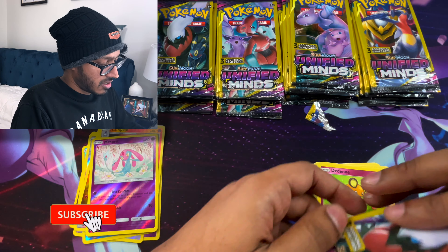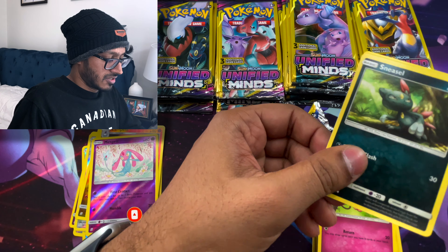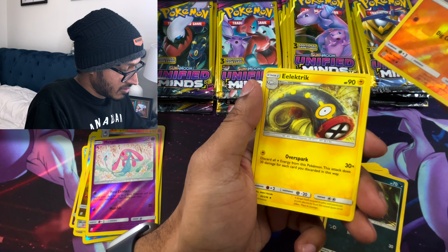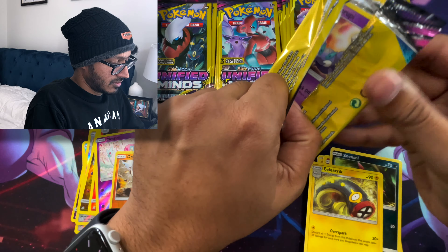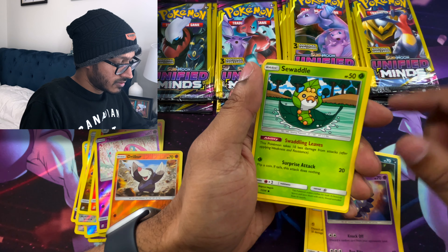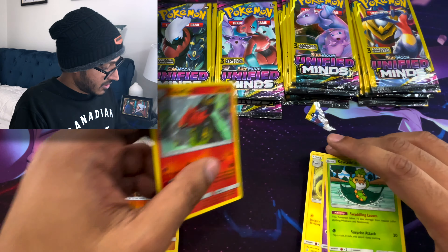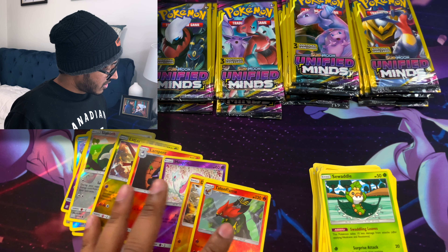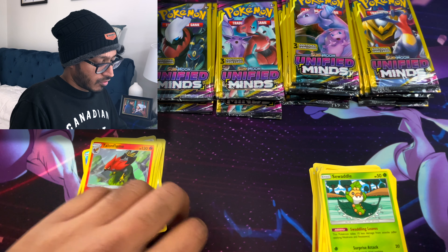Let's go with Darkrai and Umbreon. I haven't seen any Steel types yet. We got Sneasel, Drillbur, and Electric Strike. Next pack: Skorupi, Swaddle, and a Reverse Talonflame. I don't know if any of you have pulled Dollar Tree packs before, but this is a lot of Reverse Holos. I guess you're almost guaranteed a Reverse Holo for every pack — that's pretty cool.